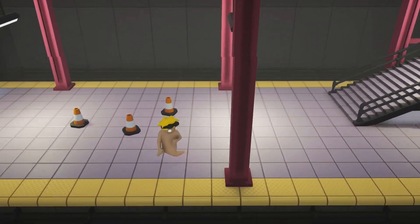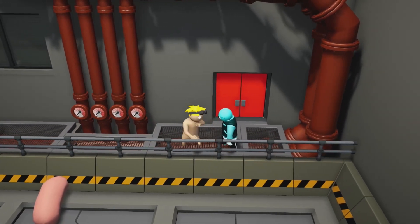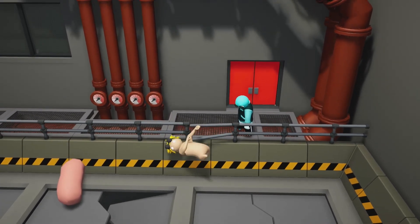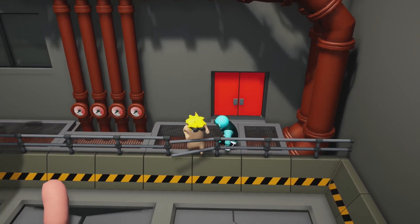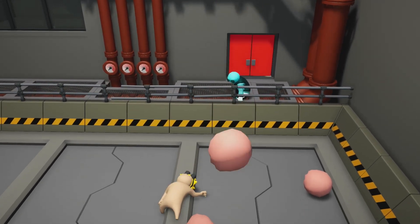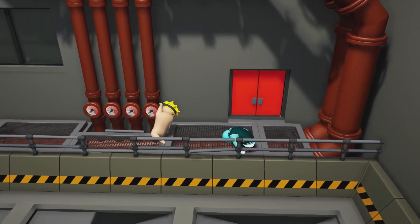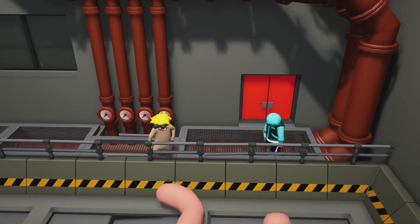The next move, suggested by the same person who submitted the Slam Down, is a dashing grab punch move. To perform it, hold X and Y, spam A, then press B. When all that happens, let go of everything and grab onto the person. It kind of does a backflip if you do it right — it's a really cool and fun move. I'll show you what it looks like.